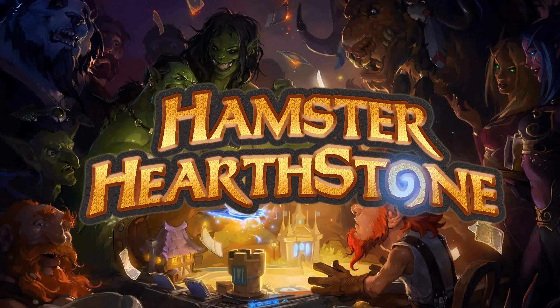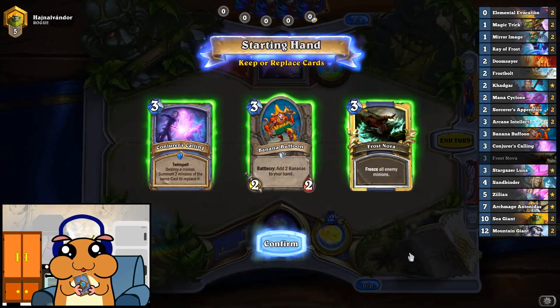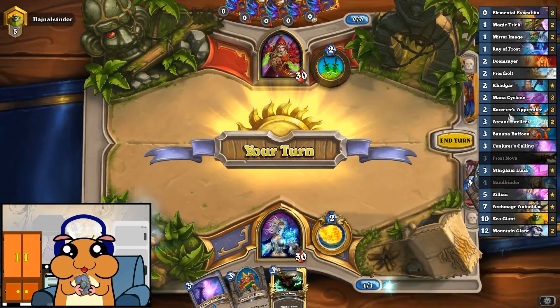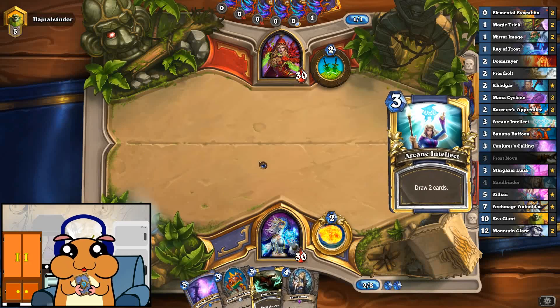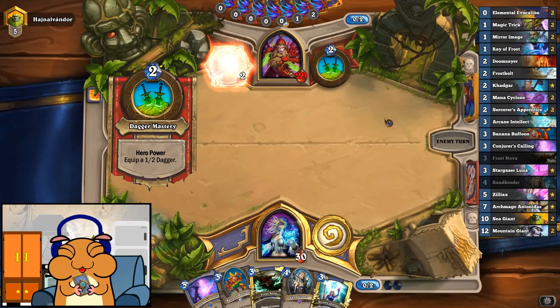Welcome to Hamster Hearthstone. This is Cyclone Mage. Against a rogue, this is a good combination of cards to start. It plays a bunch of low-cost spells and the Sorcerer's Apprentice, and even the Elemental Avocation so that you can discount the Mana Cyclone and play it for free after casting a bunch of spells each turn, and replenish your hand. You can use a Mountain Giant or a Sea Giant together with Conjurer's Calling, and ideally you also want Khadgar on the board to get more copies.